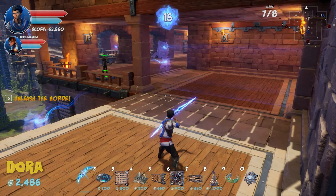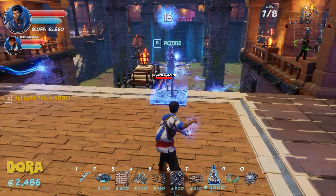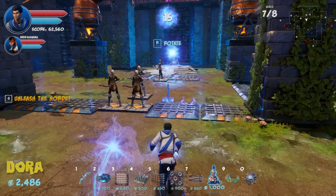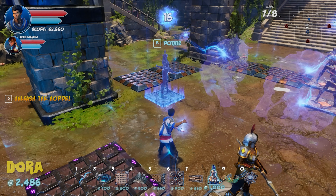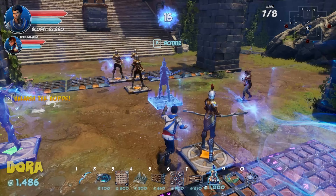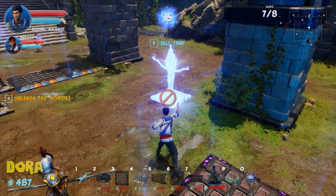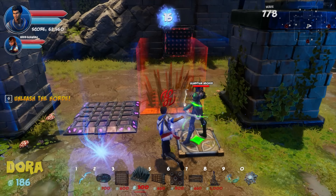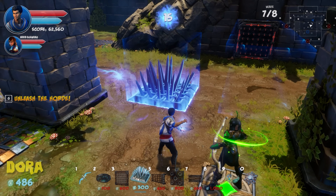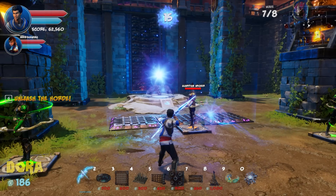Simon suggests adding a couple more archer ladies for the final waves. Neebs agrees. Someone jokes they should just sell everything and go all-archers, but they decide to save that experiment for another level. Neebs didn't do the lava barrel mechanic again.